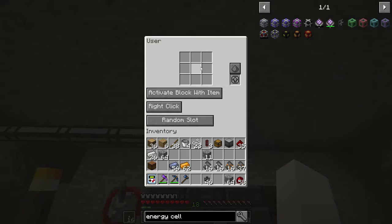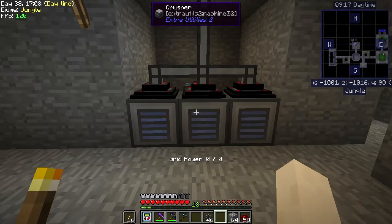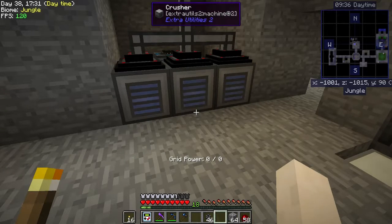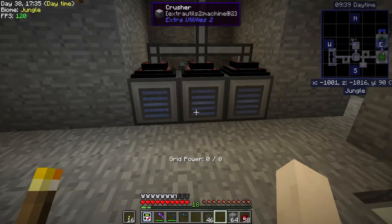What we need to do next episode is upgrade our grid power. Right now we have zero grid power, so we're actually going to create grid power — we're going to get a little bit into Extra Utilities 2 for that. We'll have to dig out an area to set up the grid power we need for this, but it's okay. Anyway, thank you for watching and I hope you'll join me for our next episode — bye bye!